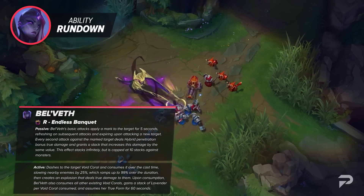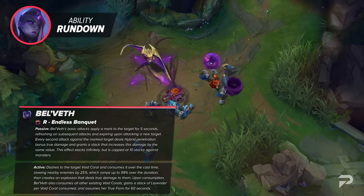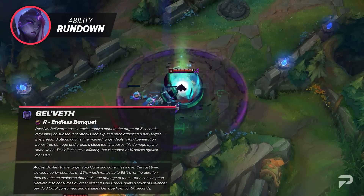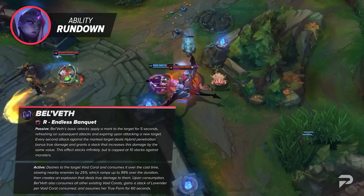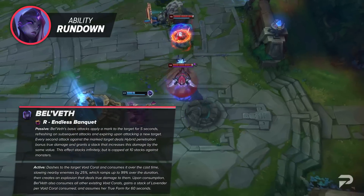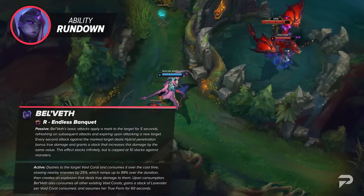Actively, Belveth can dash to a target Void Coral and consume it over the cast time. While consuming, she slows nearby enemies by 25%, ramping up to 99% over the duration, then creates an explosion dealing true damage to all nearby enemies. Upon consumption, she consumes all other existing Void Corals, gains a stack of Lavender per Void Coral consumed, and assumes her True Form for 60 seconds. If she consumed an enhanced Void Coral from Baron or Herald, her True Form is enhanced.